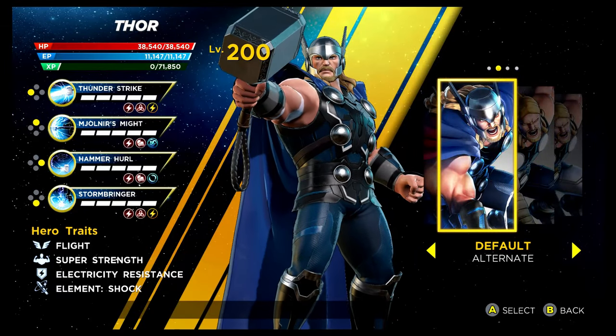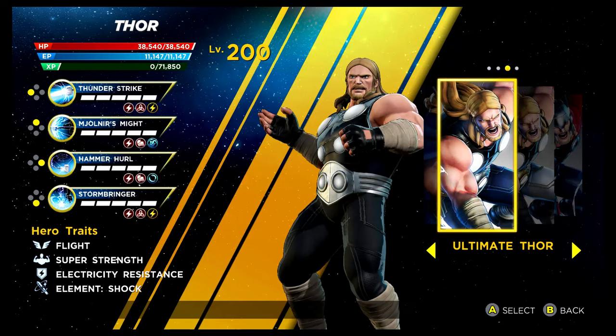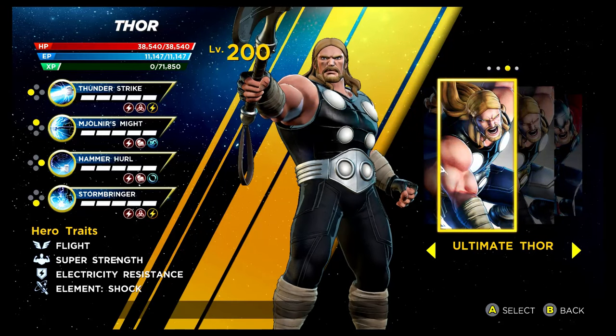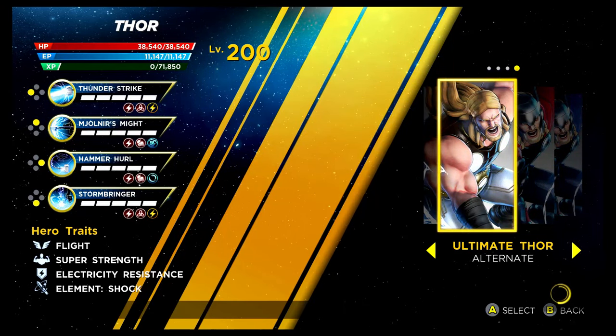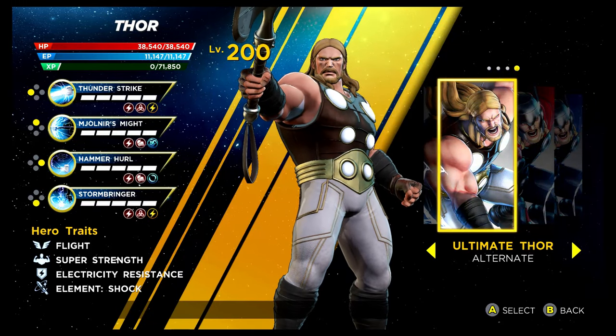The God of Thunder — Thor — is up next. This one is unlocked via the Superior story mode. Then we have the awesome looking Ultimate Thor costume — one of the first proper alternative costumes we got. You can buy this in the Shield Depot. I think I'd probably prefer the recolouring that we're about to show off — yeah, I would say I'd prefer that one. It does look absolutely great.